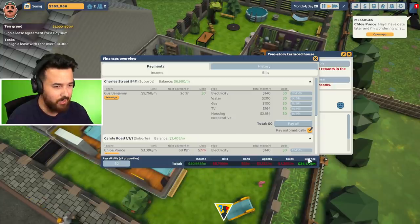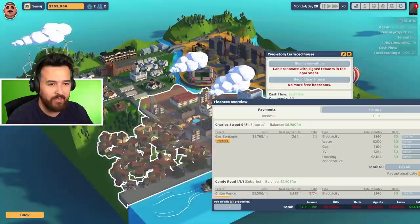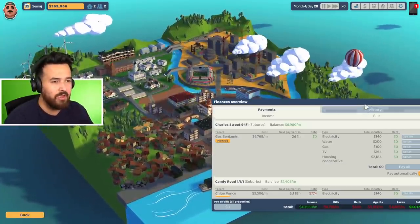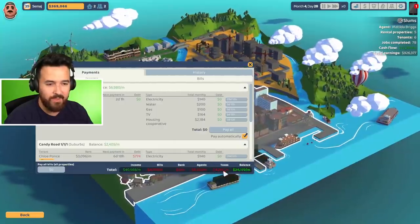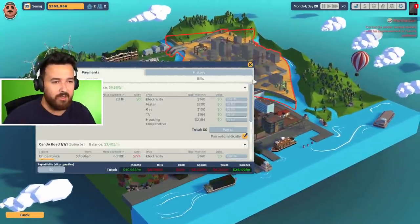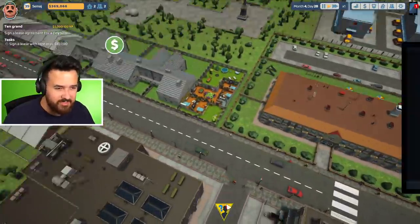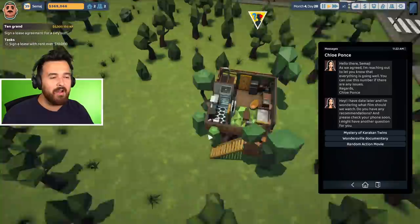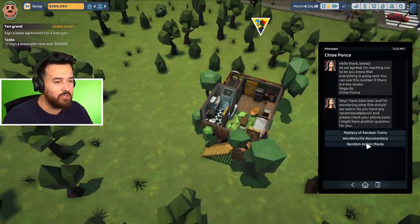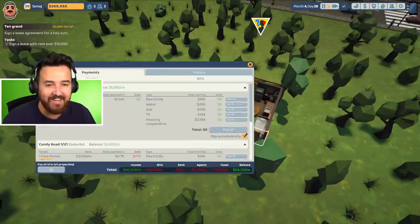You can now see your total income down here. Before, we used to have to hover over districts and look in the top right. Now we can just see it all here. They also added taxes into the game to help balance the money and income flow, which is kind of annoying because I just wanted extra money. Oh, you want some date advice? Why do they keep asking me for date advice?